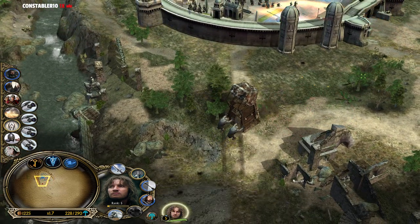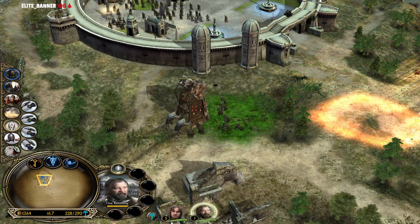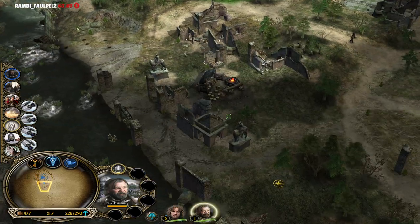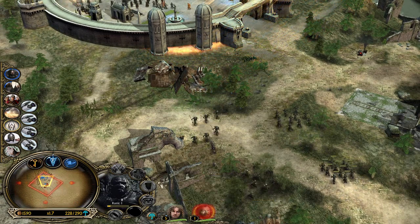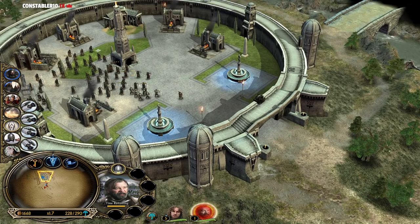We can summon these units. These units are like glass cannons I believe, but they are hitting extremely hard - I like that. One foot in front of the other. They are looking like Uruk-hai, but these are actually black orcs. We improved the smithy. We need to get this stable to level 3 for the Knights of Dol Amroth.